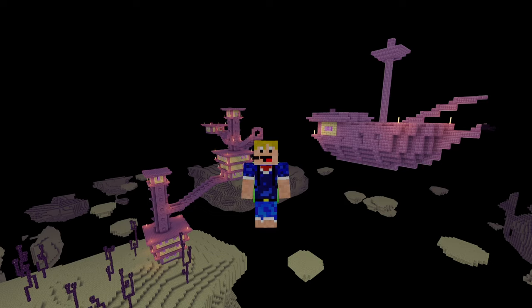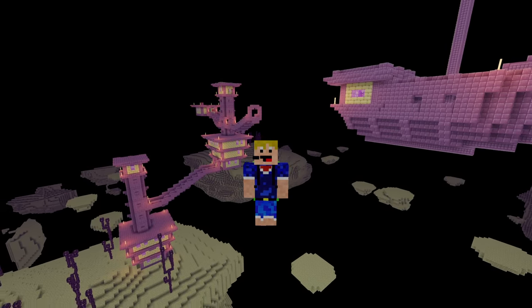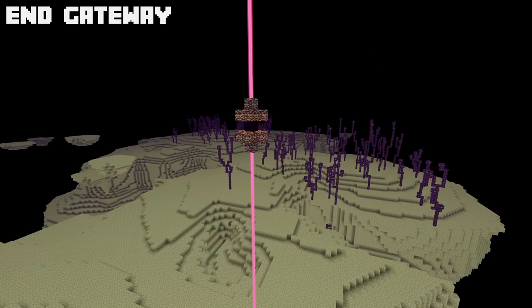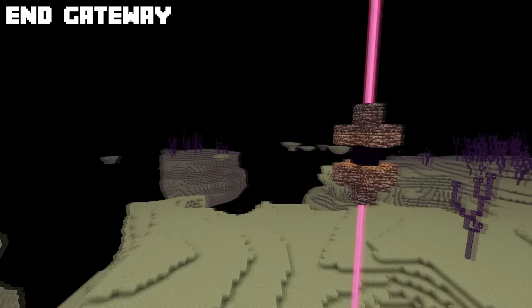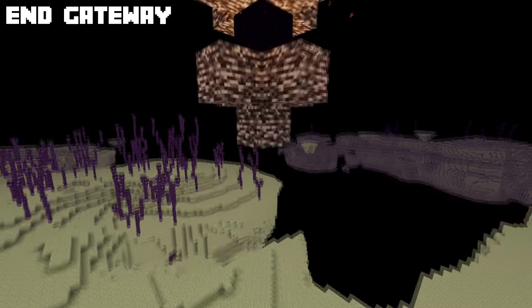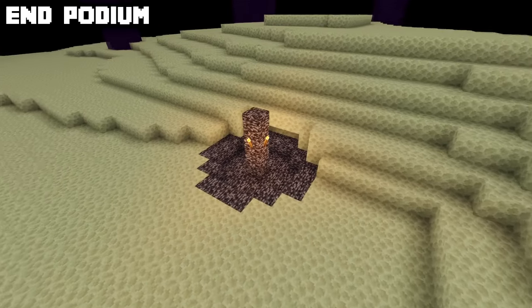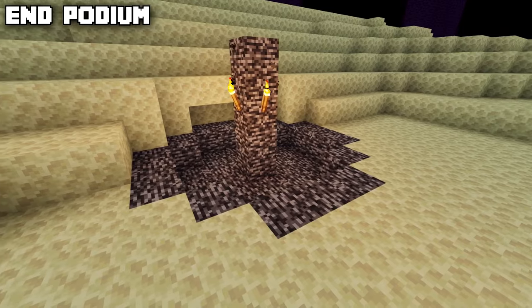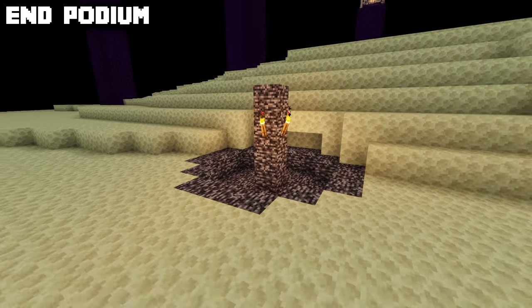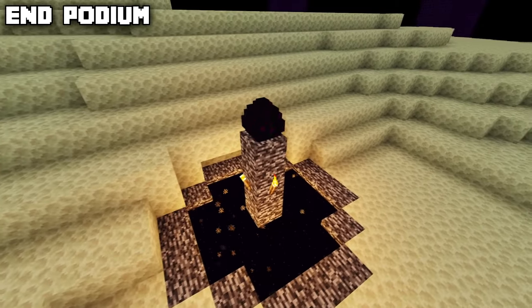Now we've covered all the official structures. Let's also cover some features that could be considered structures even though they're not listed as such in the code. In the end, one of those is the end gateway, which you use to get over to the outer end islands by throwing an ender pearl inside, or to go back by throwing an ender pearl inside one of the gateways on the outer end islands. There's also the end podium — made of bedrock and four torches — which is the portal that brings you back out of the end once you kill the ender dragon.